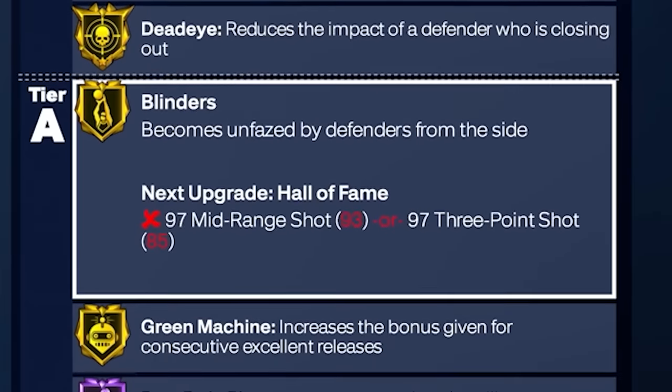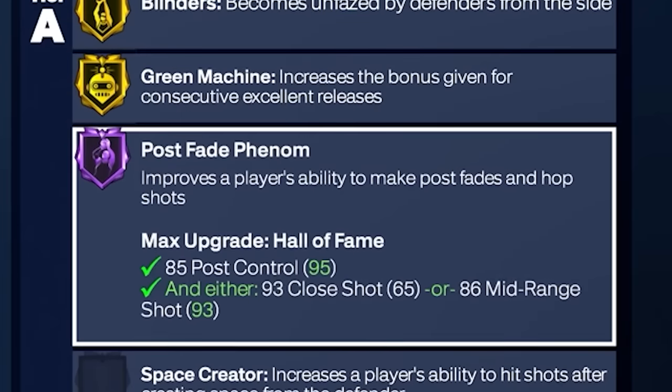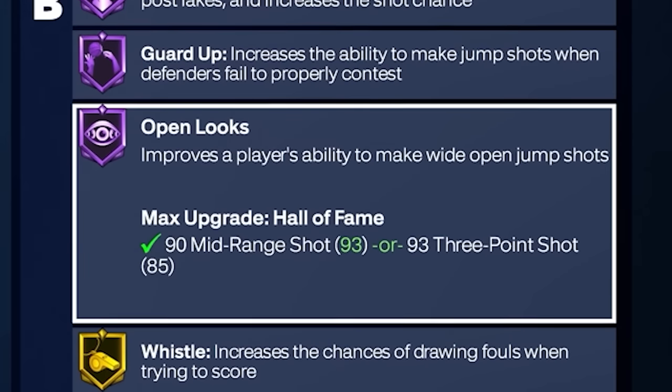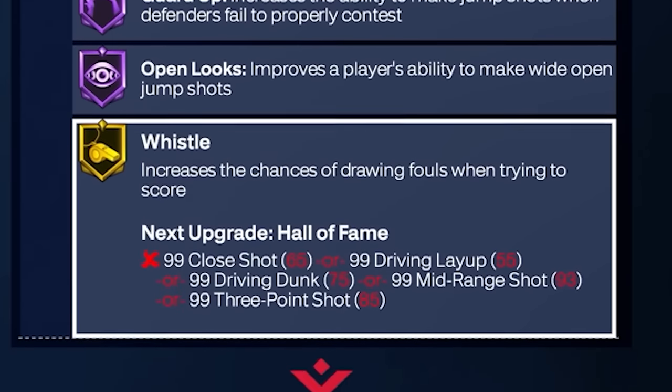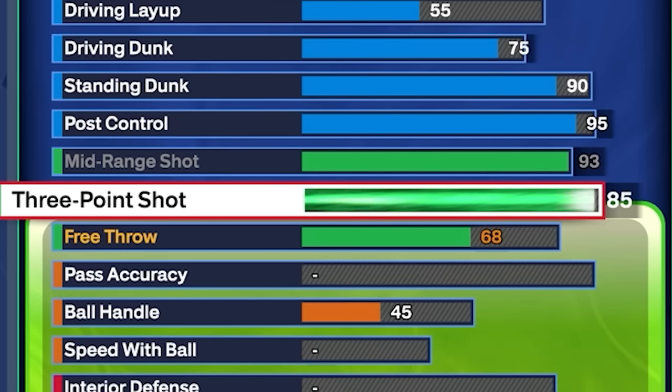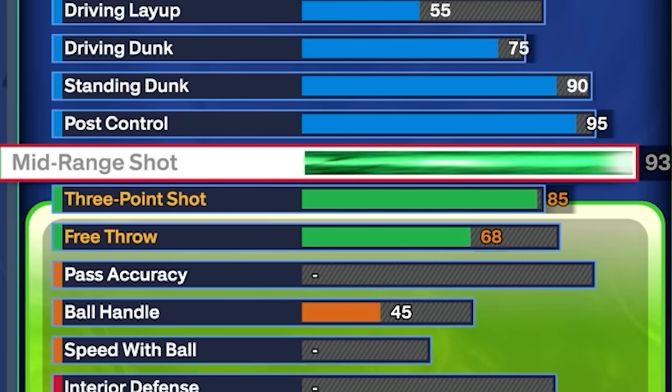We got dead eye gold, blinders gold, green machine gold, pulse fade phenominal hall of fame. And then we also have things like guard up hall of fame, open looks hall of fame. We even have gold whistle. So this build is going to be super dangerous post fading, super dangerous shooting from limitless, and I can fade from mid-range anytime I want.